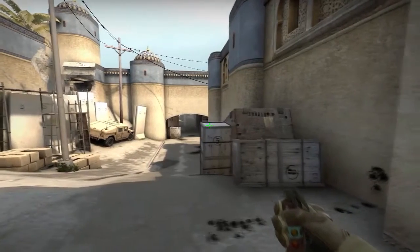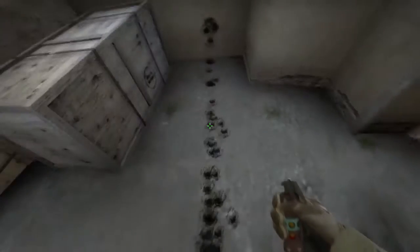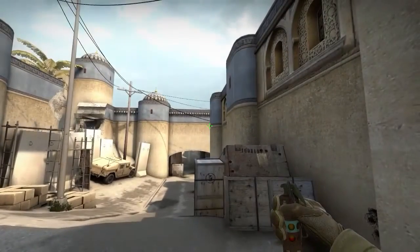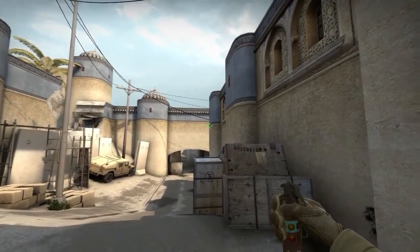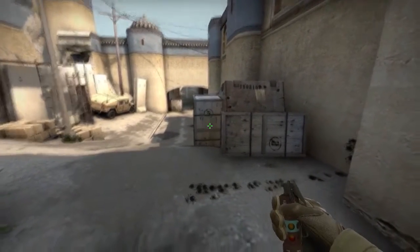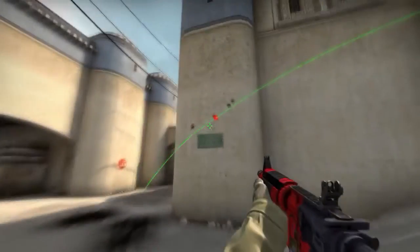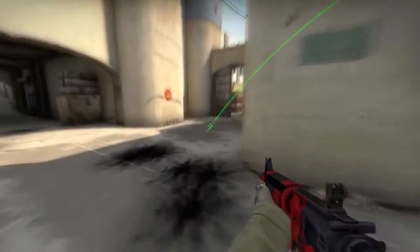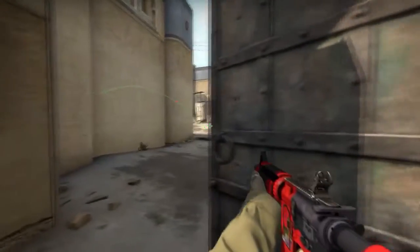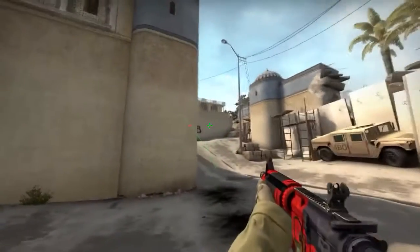Watching middle from B door, you can do a cool pop flash — but you have to throw it when you reach right here. First, aim and align the edge of the wall with the middle of five, then aim at the middle of the wooden plank, run and throw. This will bounce from here and pop right here, blinding any terrorist coming from double door to site or going towards B.